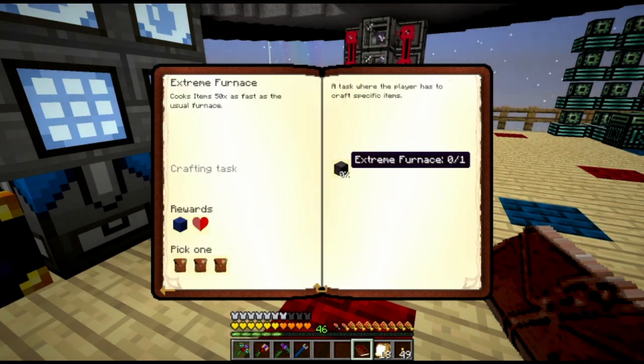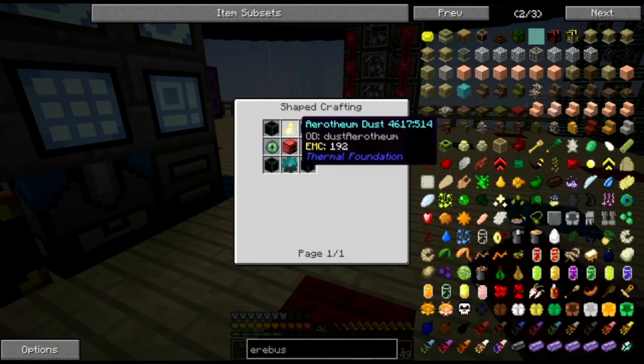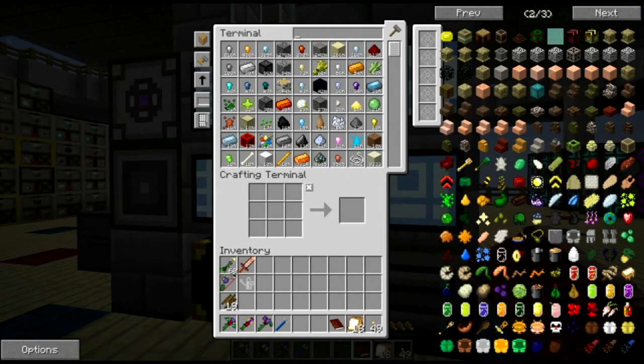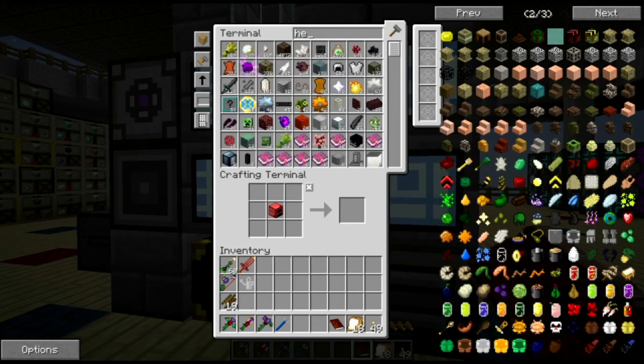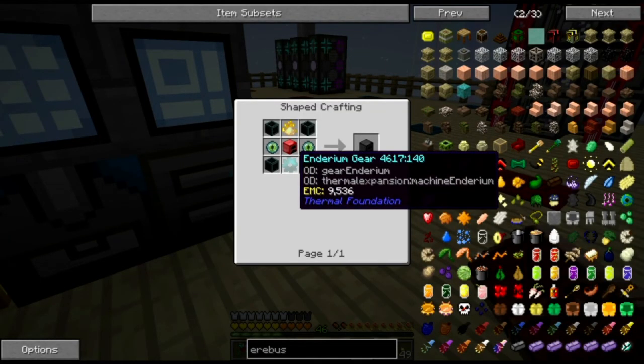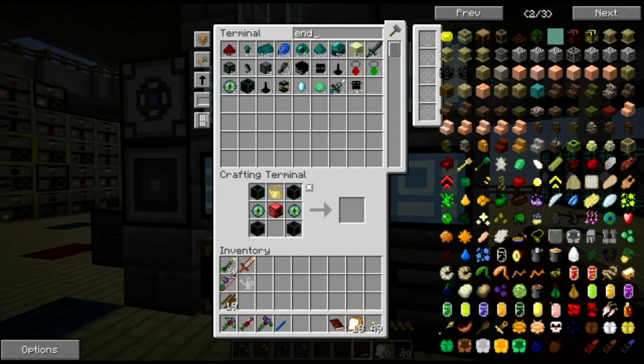Let me come over here and make the extreme furnace, which involves Ender-infused Obsidian, Eyes of Ender, Aerotherium Dust, and Enderium Gears, as well as the previous tier of furnace. I think I have all of those things. Let's get the furnace in the middle and Ender-infused Obsidian — I'll have to make a couple more. I need Aerotherium Dust, which I do have set up as a crafting recipe in the system. And then the final item I'm missing is an Enderium Gear, which I actually don't have.